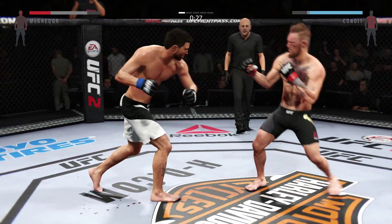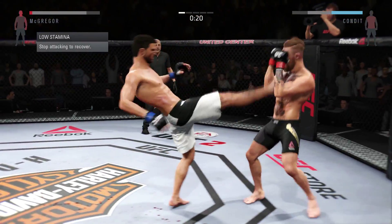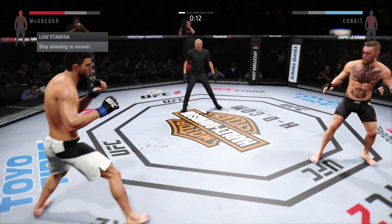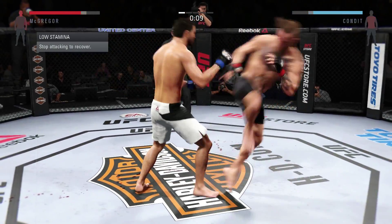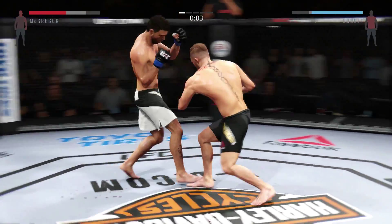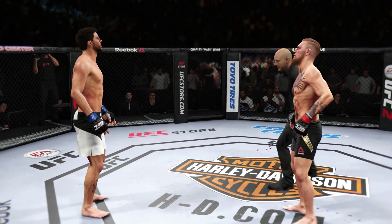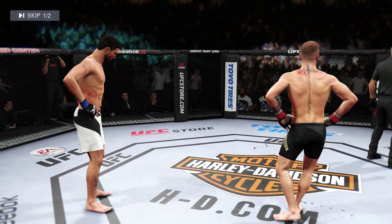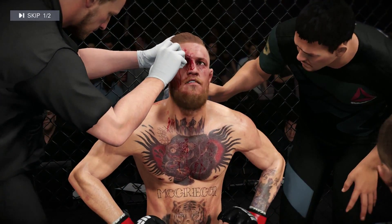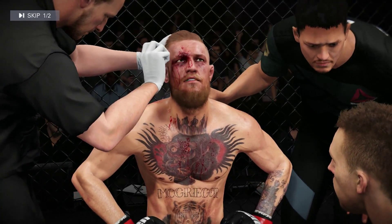He connects with the spinning heel kick — that's a powerful hook. He connects with the head kick — that's a big hook. Ten seconds. That's the end of round one. Conor McGregor is showing the effects of this great fight. He took a nasty cut right above the eye, and that is a bad spot — it could easily leak down into the eye and impede his vision.